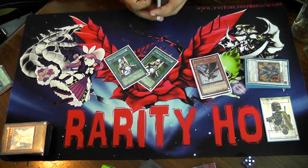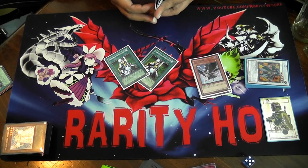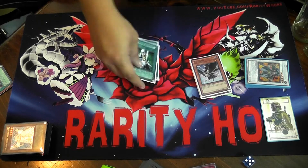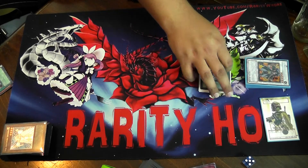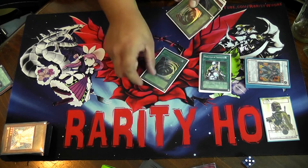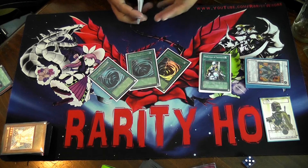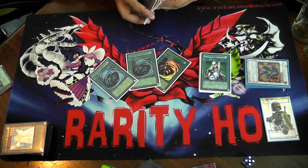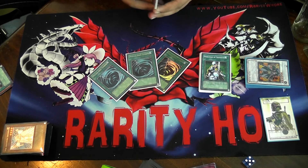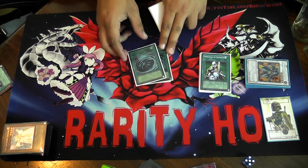I run two Noblemen of Crossout — really just for Geargia. That's about it, but it is amazing and it can really end the game for you. Three MSTs for all the — because people are going to be running Light-Imprisoning Mirror, Vanity's Emptiness, and all those kinds of fun things that will totally just rip your deck to little bitty pieces. So you need these MSTs — they're super important.